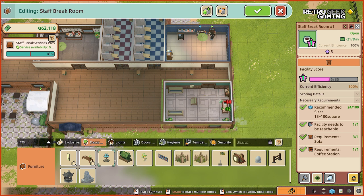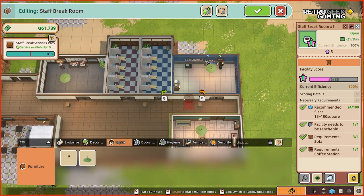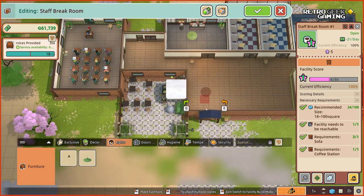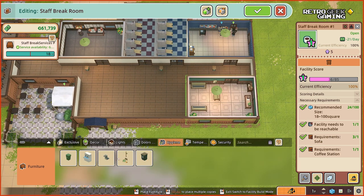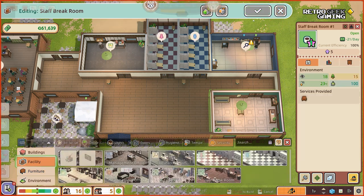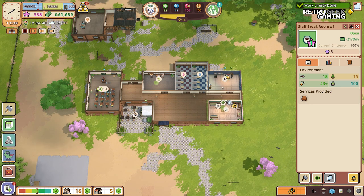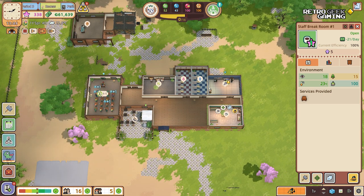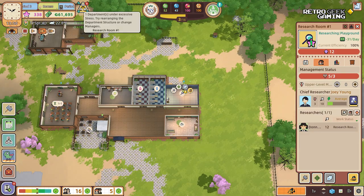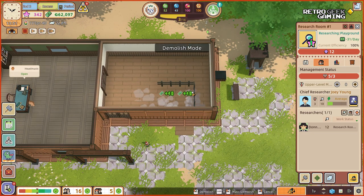Can we add anything else? Another plant, another light — yeah, that's nice. And hygiene — I'm sure if I check this we'll find the room doesn't have hygiene coverage. There we go, nice. One department under excessive stress — I think that's because we don't have the management office, which we will do right now.